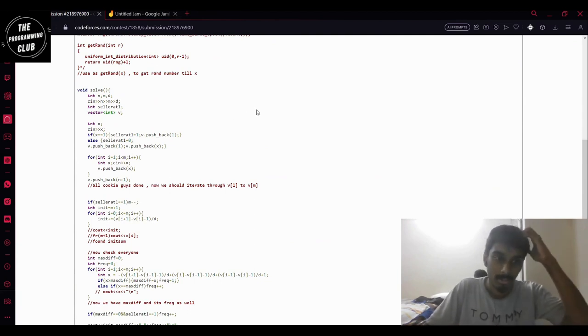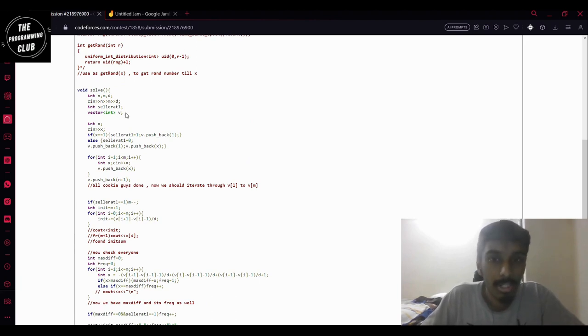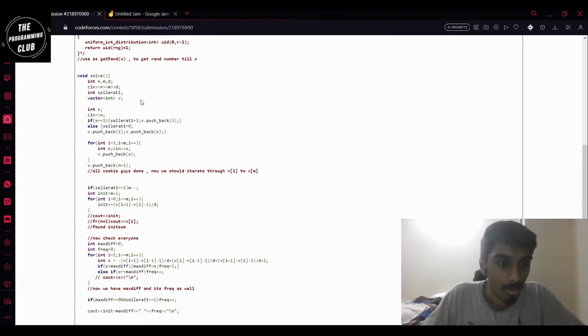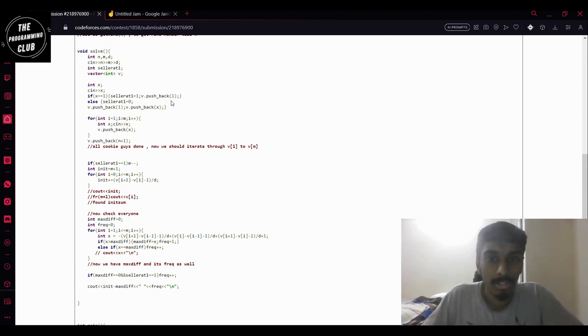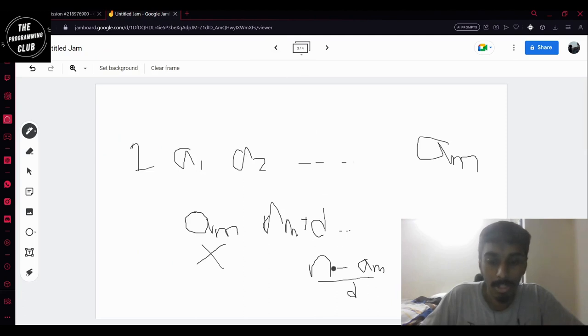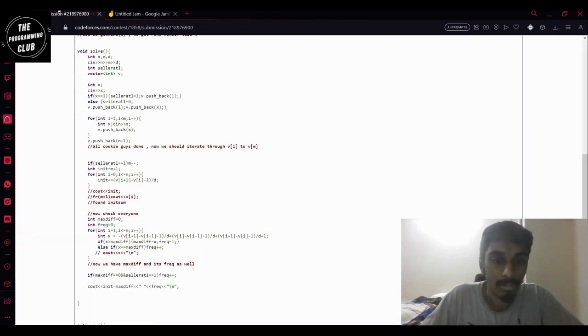I'll show you the code I submitted. I created a vector for all the positions where he eats a cookie. Due to the fact that whether or not there is a cookie seller at one he has to eat a cookie at one, I've also added the element N plus one to make the calculation easier — so I'm saying he virtually eats a cookie at the N plus one position. I'm doing input here.